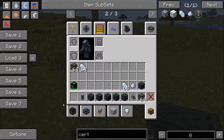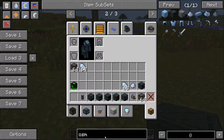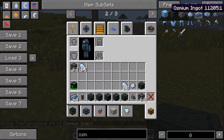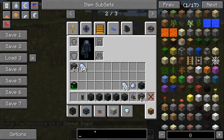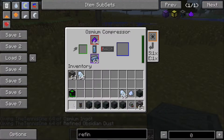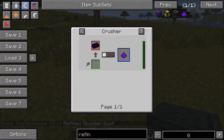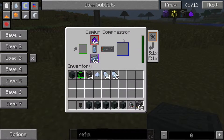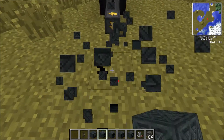Next is the osmium compressor. One thing the osmium compressor is very useful for is making obsidian ingots. You grab some osmium ingots to power the machine, then grab some refined obsidian dust - you put those in and you can see it makes obsidian ingots. You have to make refined obsidian dust by putting dirty obsidian dust in a metallurgic infuser, which I'll get to later. That obsidian ingot is very powerful in the game.